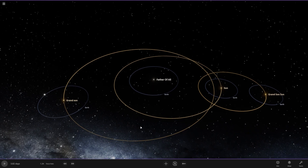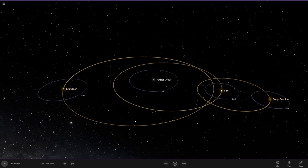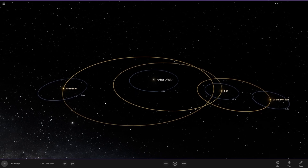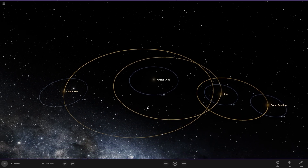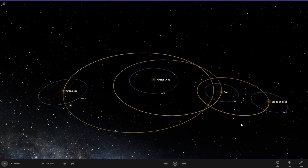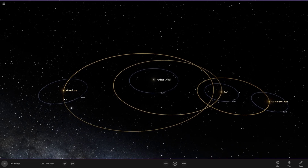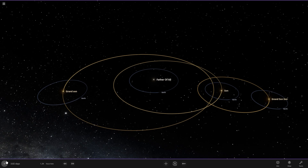There you go — that's our four-star system as you guys can see. The one thing is that these stars are pretty close to each other. And when I start the simulation, gravity is going to do its magic here. We're going to see the gravitational pull between each star and the planets. Be ready — here we go.